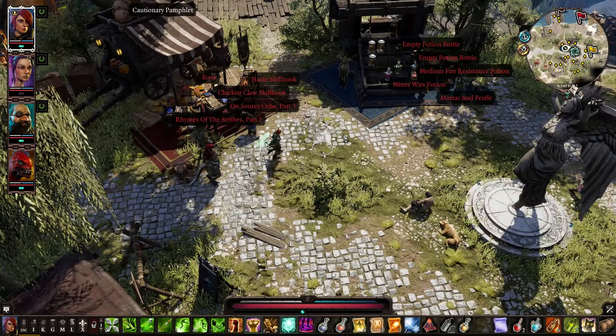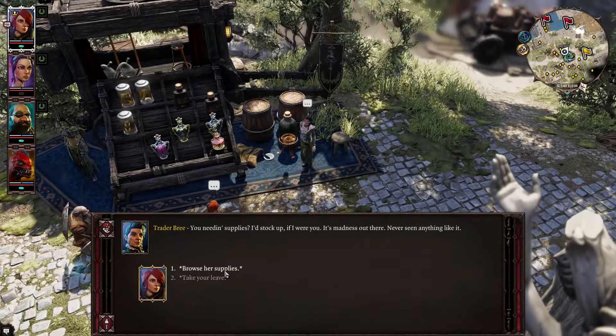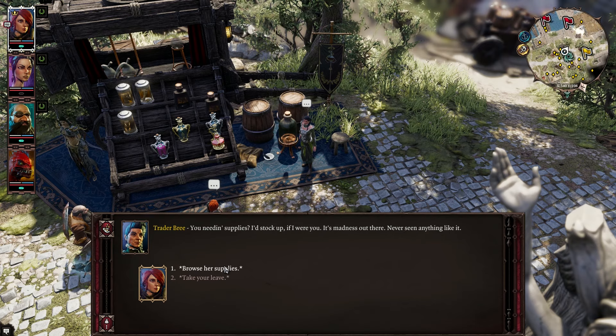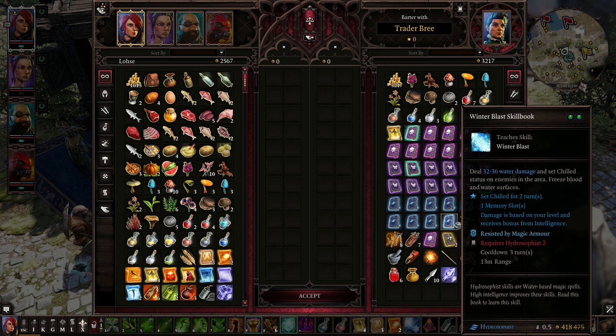Man, that was a lot of shopping. What else do we have? We got a potion vendor. Stock up if I were you — it's madness out there. Browser supplies. She's got spell books too — she's got some Hydrophist stuff.